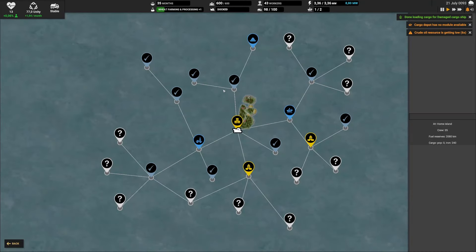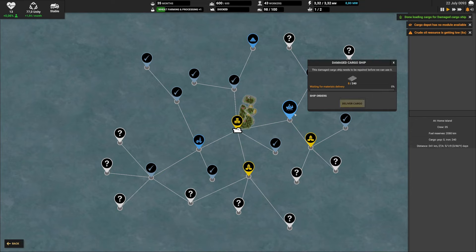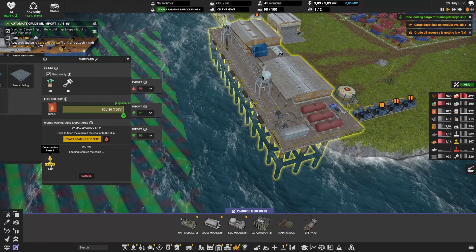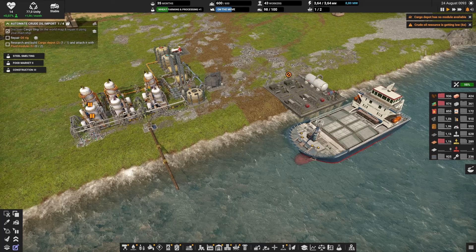It's downloading cargo for the damaged cargo ship — it's on board over here. Go back to the map and click 'Deliver Cargo'; it'll take a minute as always. But then instead of having one ship available we're going to have two. While this is happening we can start loading the construction parts.